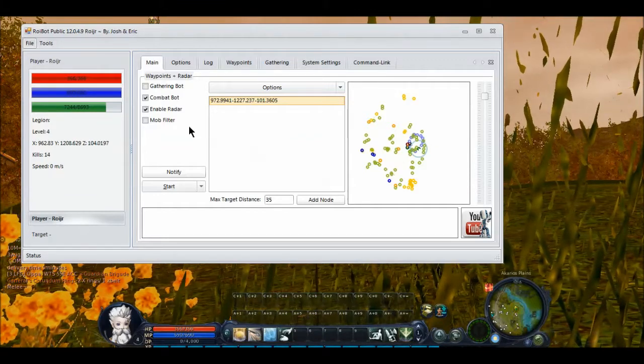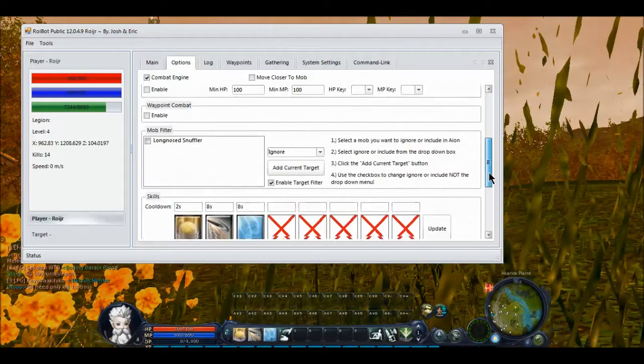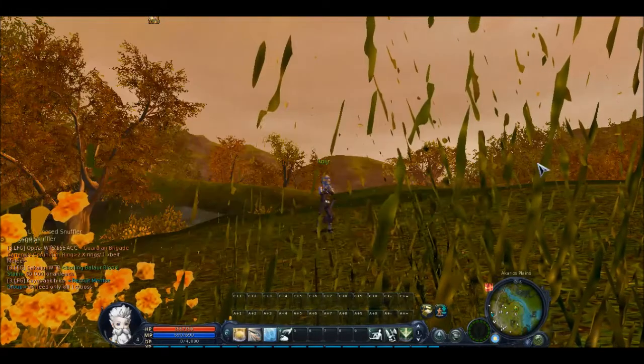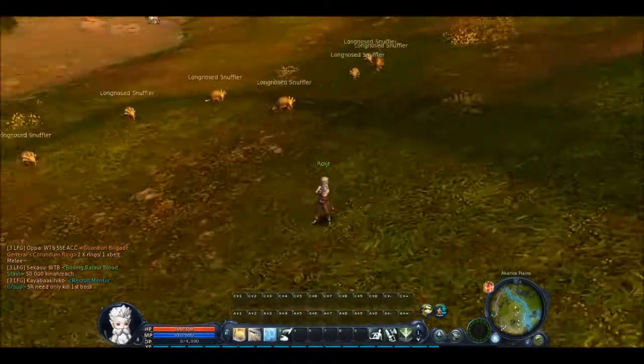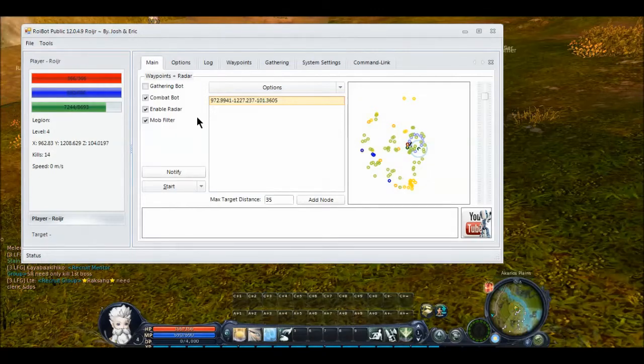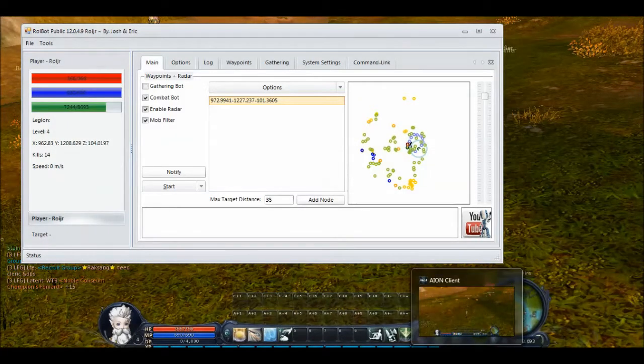Just a quick edit — I forgot to tell you that you need to enable the mob filter on the main tab as well as down here. If you forget one or the other, it will still continue to attack what's in the mob filter. So be sure you have that enabled. That's all. Thank you.